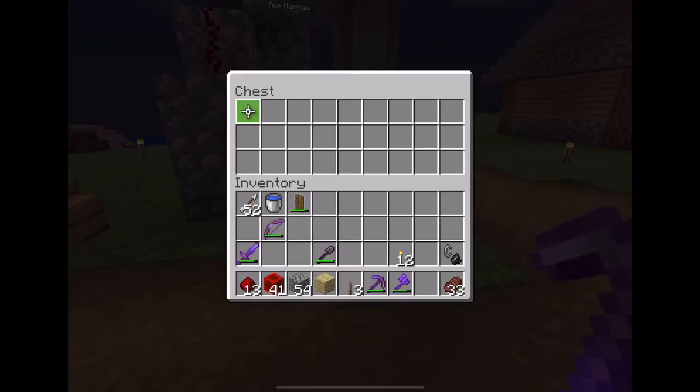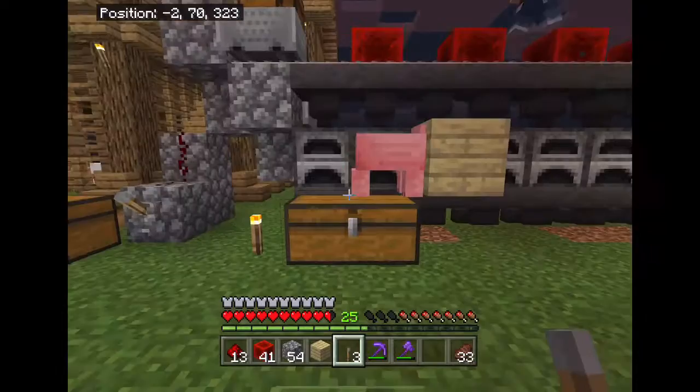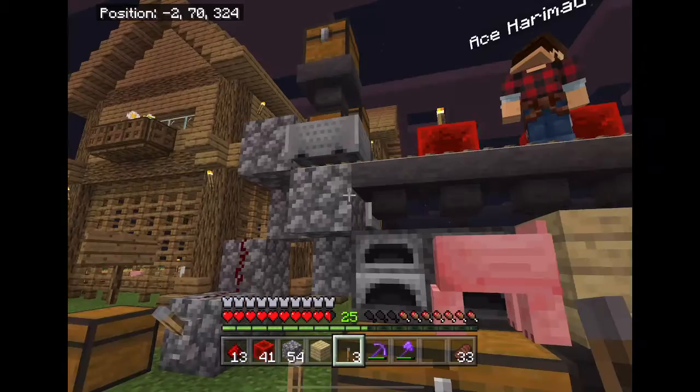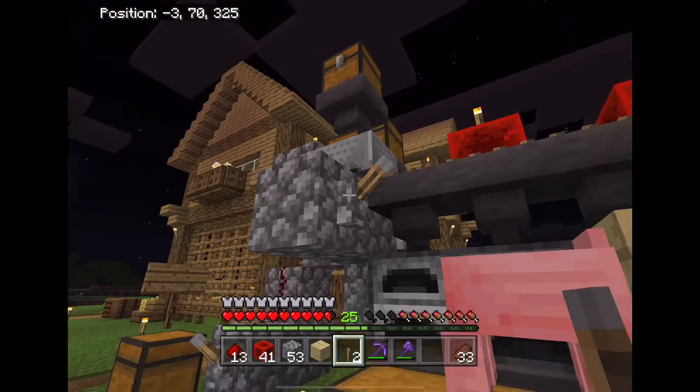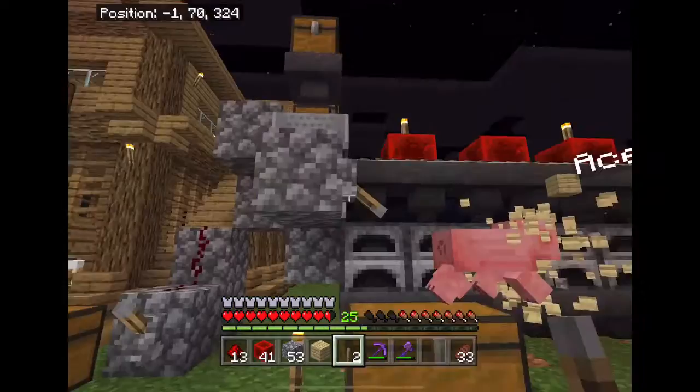Do you want to get some ore so we can test it? I'm just gonna put some torches here first. To prevent mishaps — like accidentally leaking items in — I think we should put a safety switch like that.